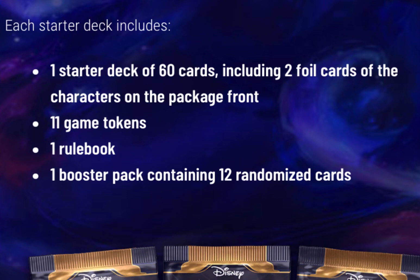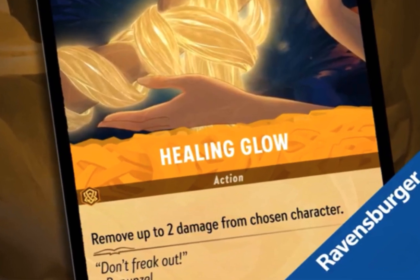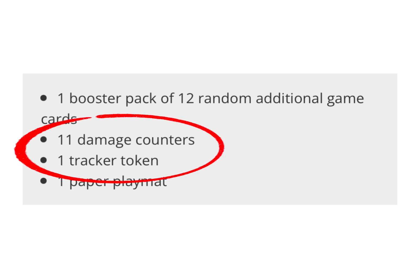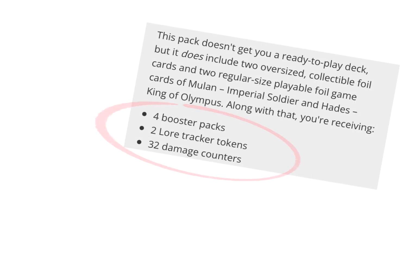One of the mysteries of Lorcana has been the mysterious tokens. Several ideas swirled about, and I was pleased to find that my own theory about the tokens being damage counters was correct. Well, it seems it was half-correct, as now it has been revealed that there are two different kinds of tokens: damage counters and the Lore Tracker token.